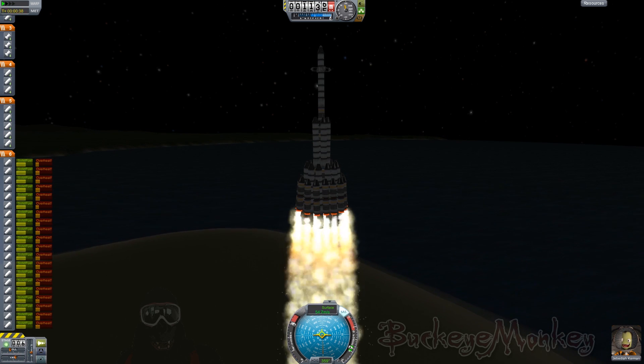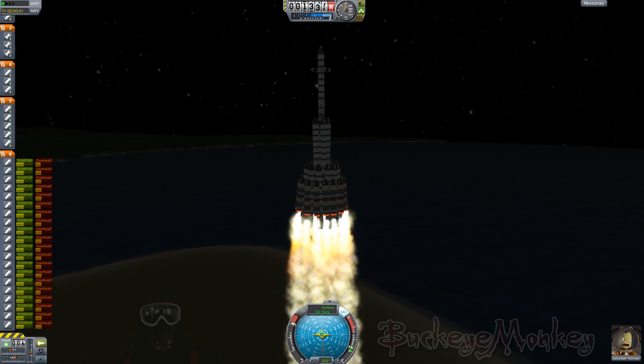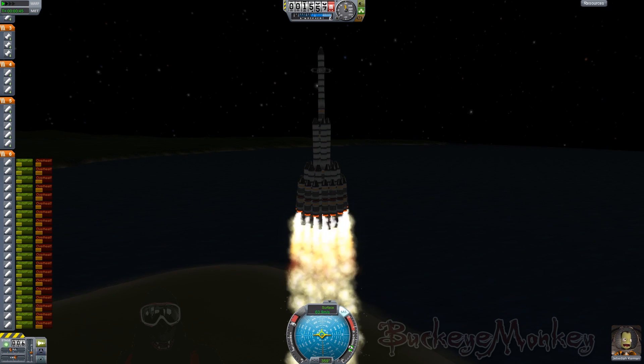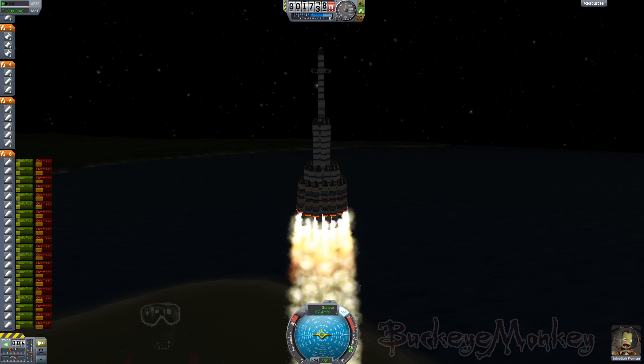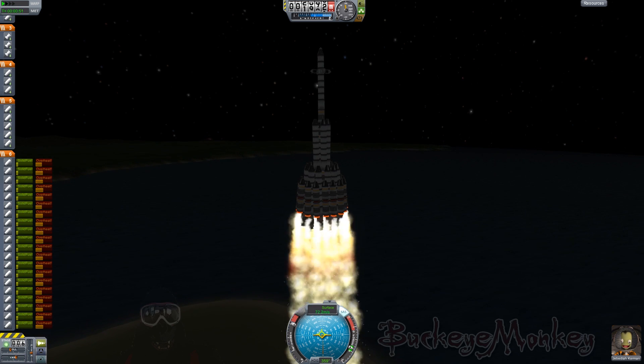In addition to the boosters on the outside that you can see firing, I actually have some more boosters in the core firing as well. And that's kind of important, because without any struts, I need to balance the forces that are going on here, otherwise the ship will tear herself apart.